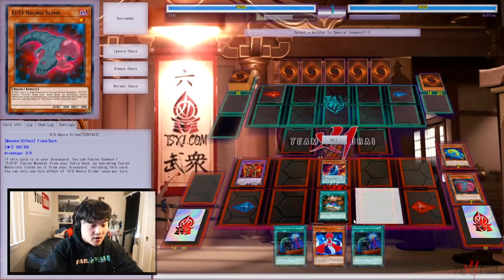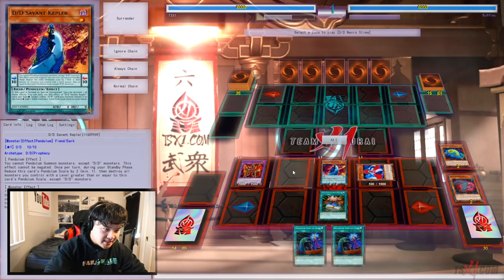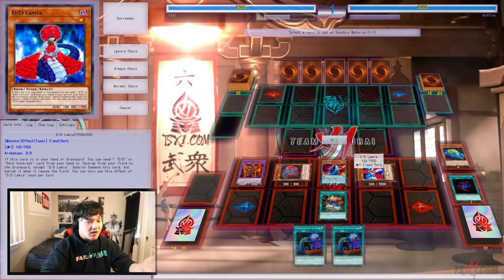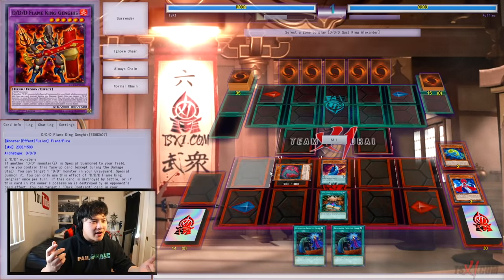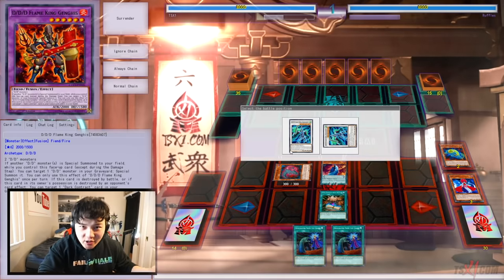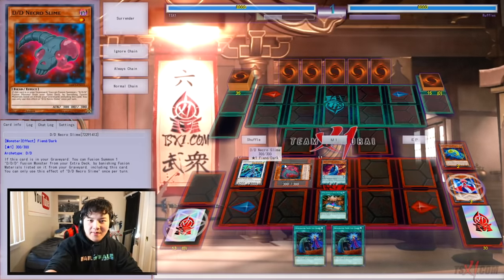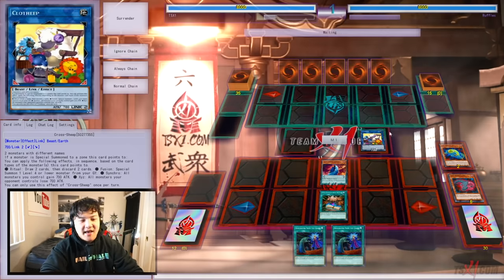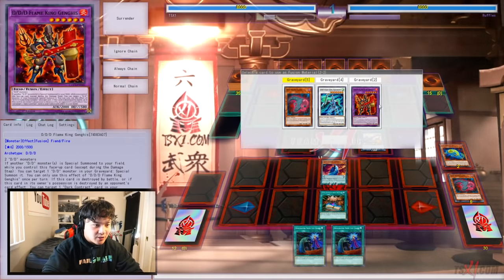We activate Swirl Slime's effect — banish Swirl from the graveyard to special summon DDD Lamia. Once Lamia is special summoned, Genghis's ability activates to revive back the Necro Slime from our graveyard. Using Lamia and Genghis we're going to make DDD High King Alexander. All the DDD monsters are really unique — they kind of remind you of old school historical figures. Genghis is from Genghis Khan, King Alexander — there's also King Caesar, and DDD Seven Thomas which reminds you of Thomas Edison. Now we're going to use Alexander and Necro Slime to make DDD Seven Cross Sheep — Cross Sheep is literally a DDD card.